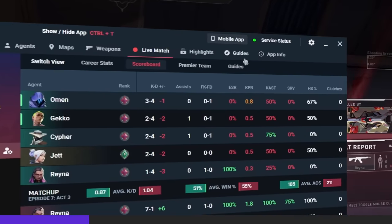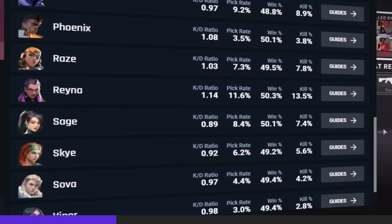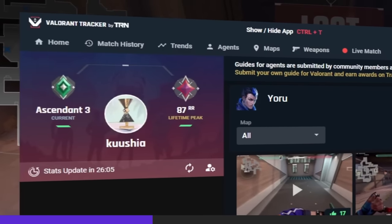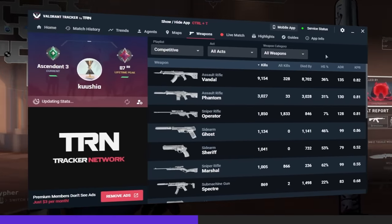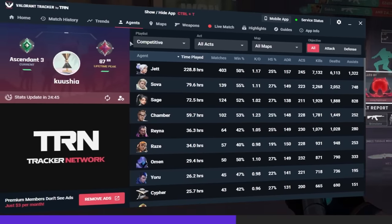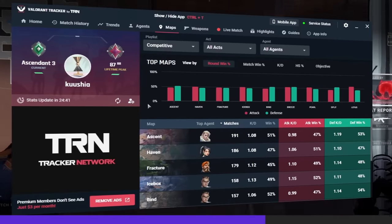Starting off with my favorite section — the guide section — where you can find guides for every agent on every map that will help you play your agent to its full potential. I personally reached Immortal rank thanks to this, and without it I would have never achieved it. You can also check your lifetime stats, details of each gun's accuracy, performance, and win rates with different agents and maps, which will help you decide which guns and agents you should stick to, further helping you win more games.